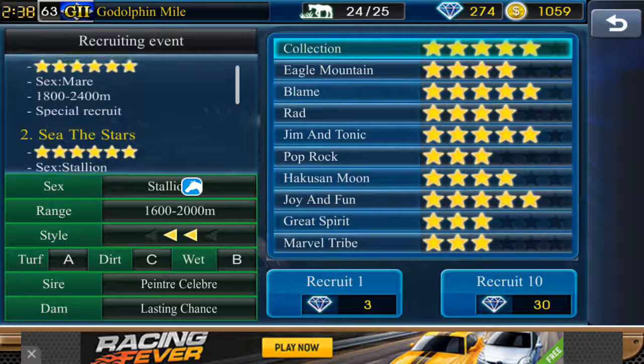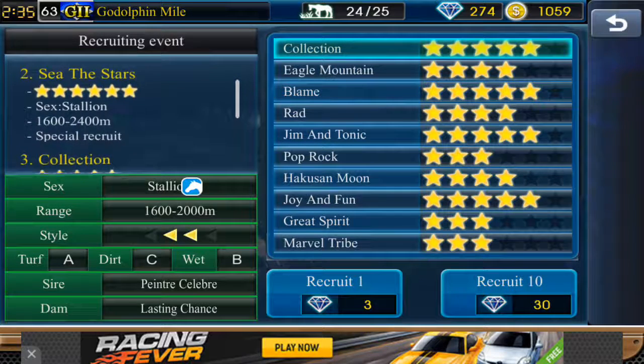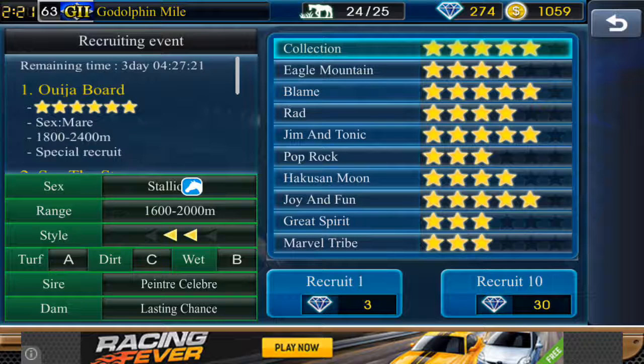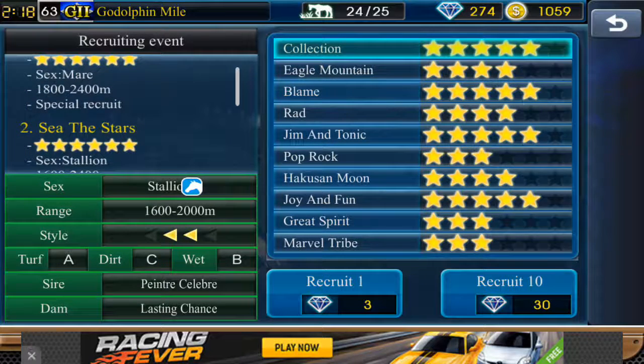We already got See the Stars, and we didn't get the Ogia Board in this account, but I did actually get it on my second account that I use for trading and the club. So I did get both of those horses and I'm still very happy and grateful. If you guys want to win See the Stars, leave your ID in the comments, share this video, and like the Facebook page — otherwise you do not qualify. That's three simple steps — it'll be in the description. The 247 diamonds left will be for the next six-star horses when they come out in the next two weeks. I'll make another video then. Thank you all for joining and I'll see you all on the racetrack — cheers!